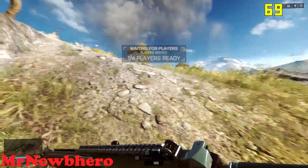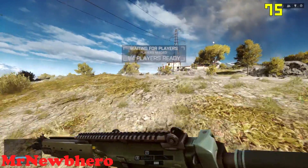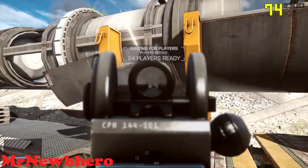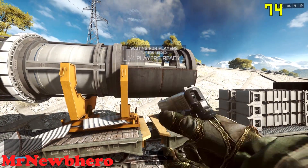So as you can see I'm getting around 75 frames a second in this map, which is typical for my setup. I'm running a 280X crossfire with everything turned up, with the exception of MSAA which is turned off. Alright, so I'm going to exit the game now and I'll see you on the other side.